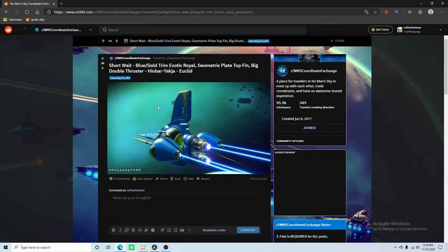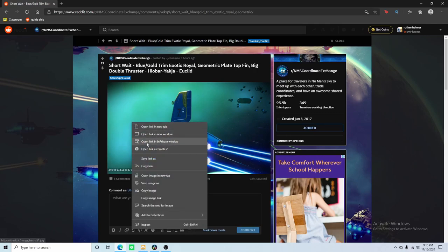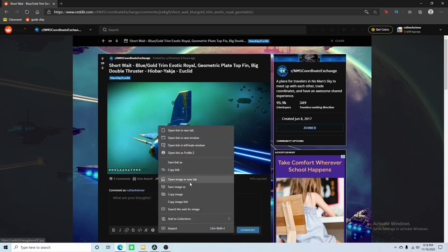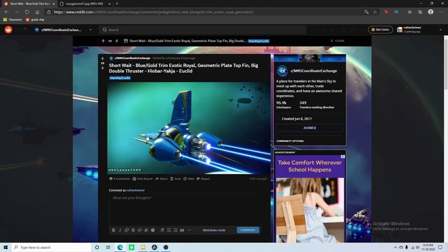Let's find a ship that we think is cool. Most posts will have coordinates down here. You can save the post if you have an account so you can find it later, or bookmark the link. Right-click and open the image in a new tab. You can see the portal codes that we are going to enter later on. Remember this image and keep it around because you'll need it later.